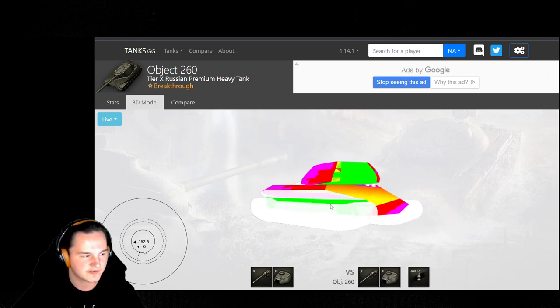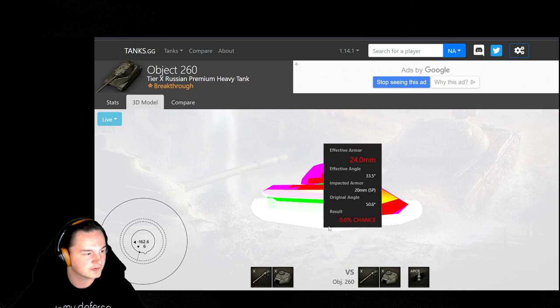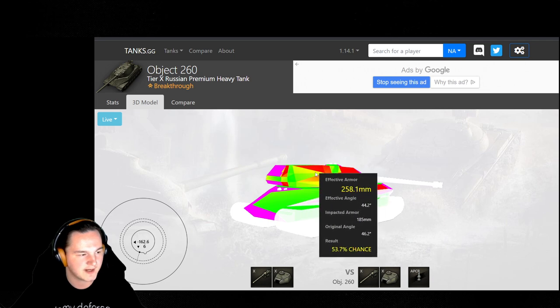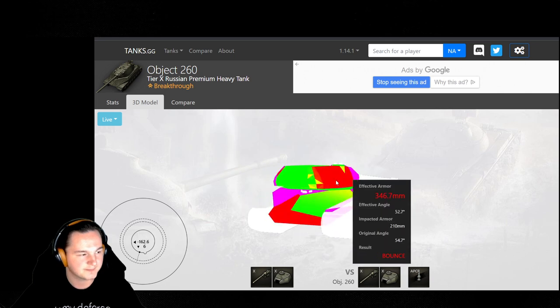Armor-wise, you're looking at about 100mm on the side with 30mm of spaced armor at a heavy angle. Top plate is 150mm, lower plate is 150mm. On the side of the turret, you're looking at between 210 to 185 to 170 in some spots.